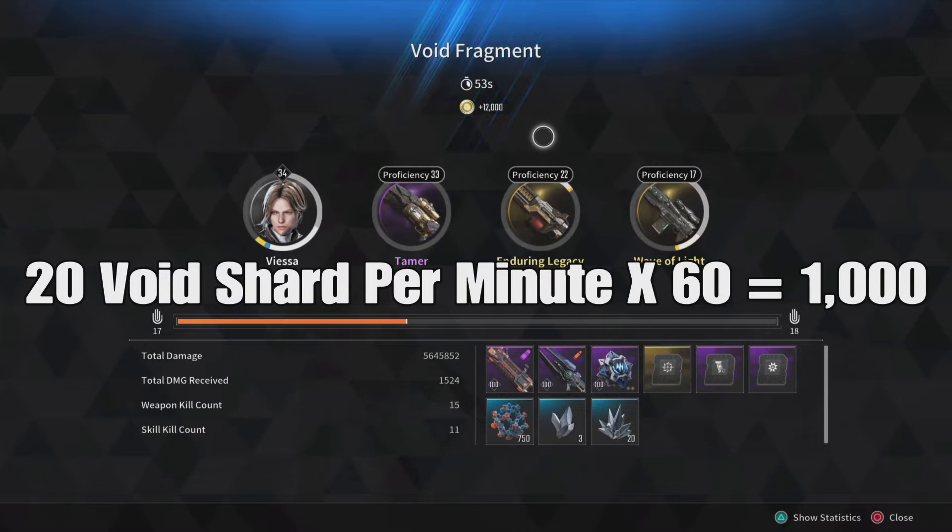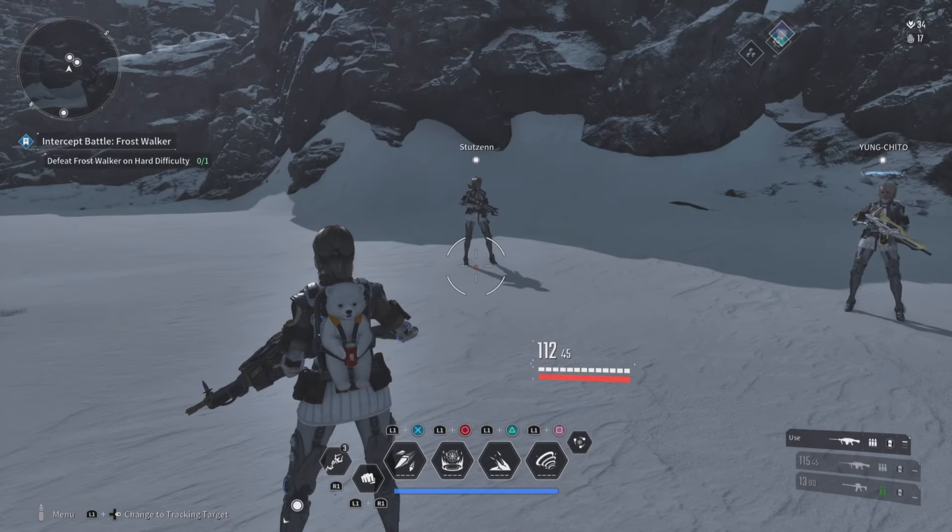As you can see, it took 53 seconds — less than a minute — and you get 20 polymer void fragments. So 20 per minute times 60 minutes in an hour equals 1,000. Easy, my dude — by far the best place to farm for polymer void fragments.